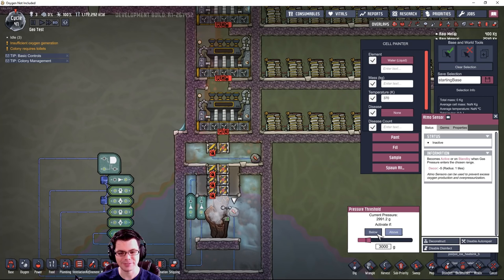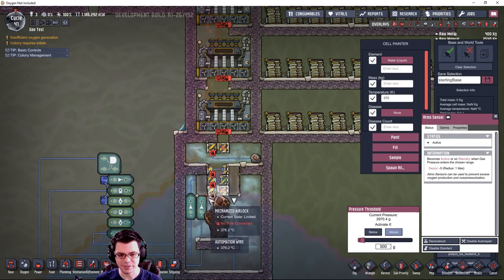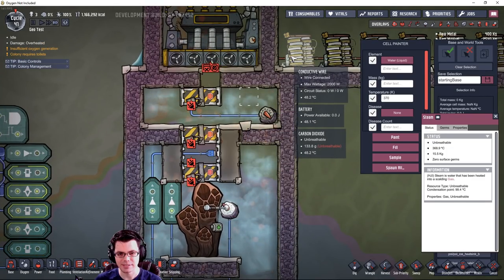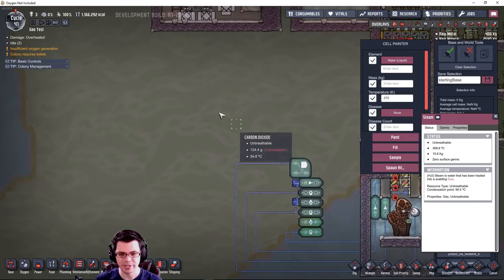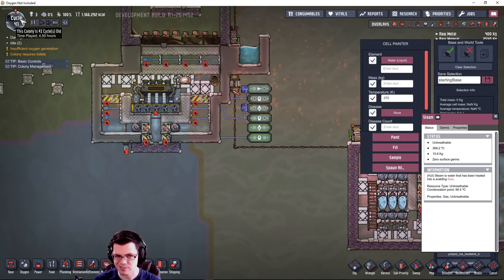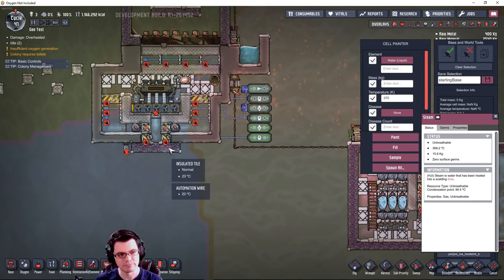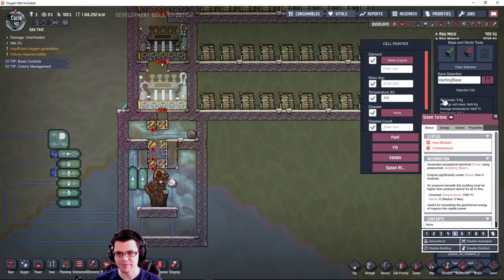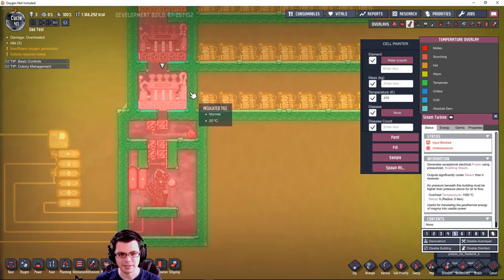I have these turbines stacked in series so the temperature drops from one to the next to try and get as much power out as possible. The answer is it still takes so long and so much to set up that it's really not even worth it. Let's flip this and try to operate the doors, see if we can get a little bit of power out of this in cycle 42.